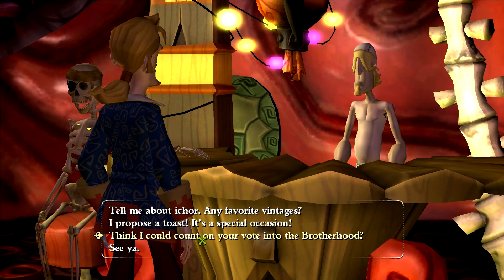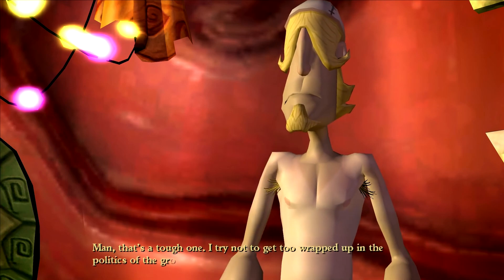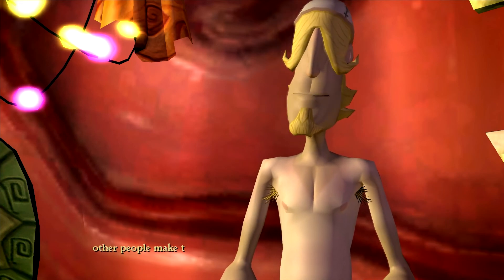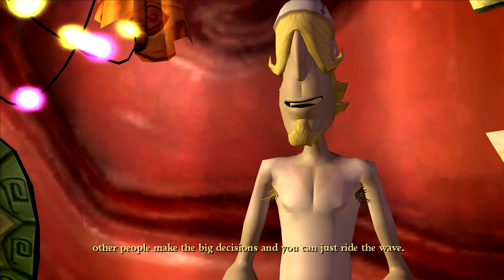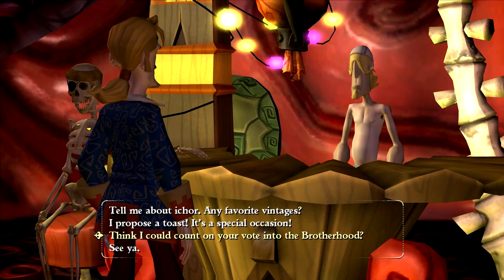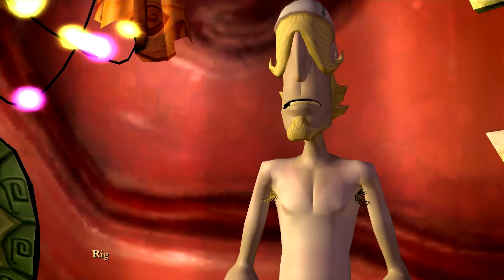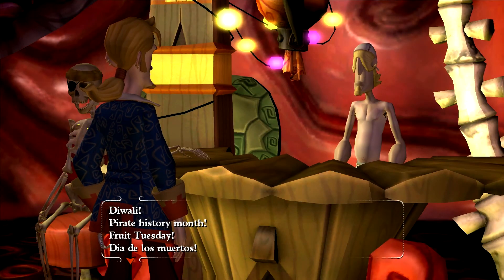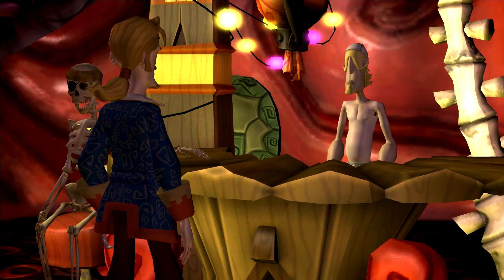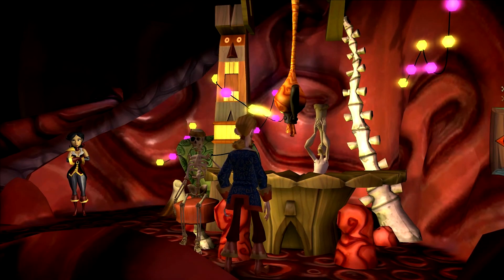Now it's time to work on Moose. I think I could count on your vote, man. That's a tough one — I try not to get too wrapped up in the politics of the group. The beauty of democracy — let other people make the big decisions and you can just ride the wave. I just vote for whoever Santino goes in for. Fair enough. I propose a toast — it's a special occasion. Righteous! What's the occasion? Root Tuesday.